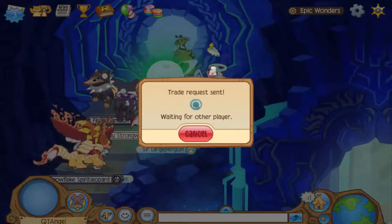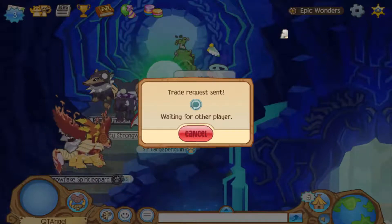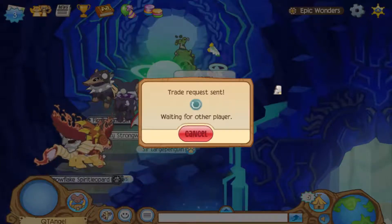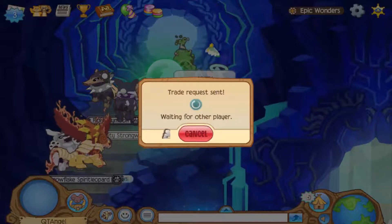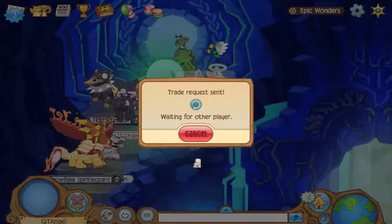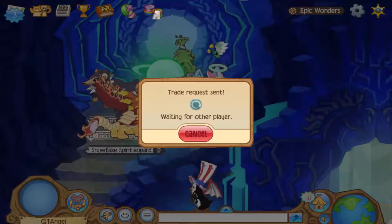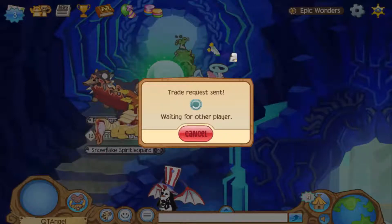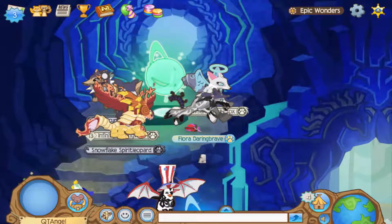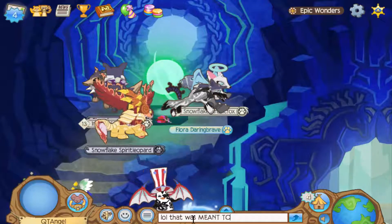So basically what happens is even after they decline the trade, my screen still shows that they're deciding whether to say yes or no. They also said sorry — obviously they will. This keeps showing up until I click cancel. That's why I always need someone to say sorry or declined after they decline, because I can't tell if they're still deciding or not, unless I can already see them and the trade icon has gone away above our heads.